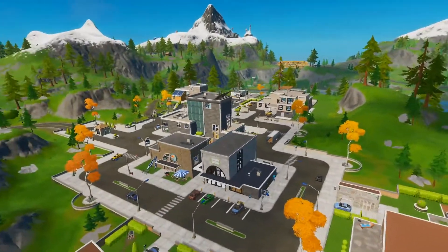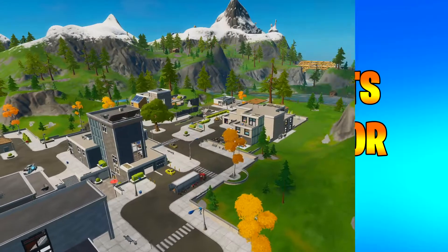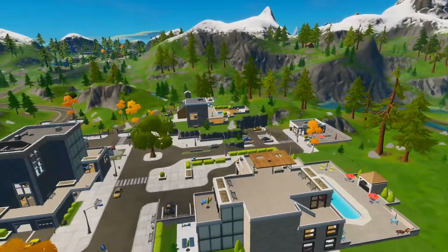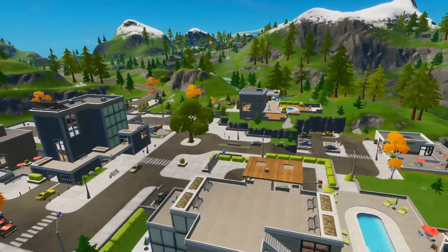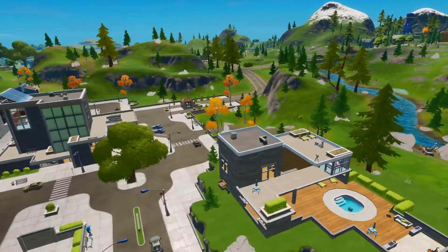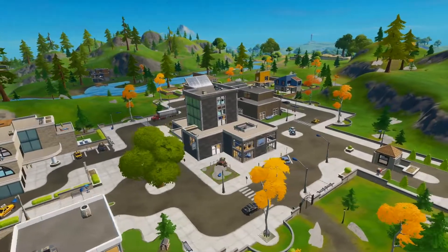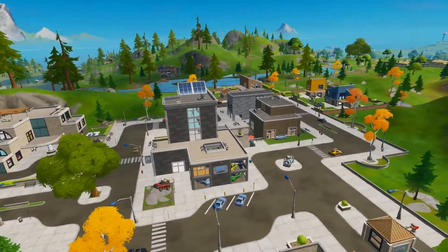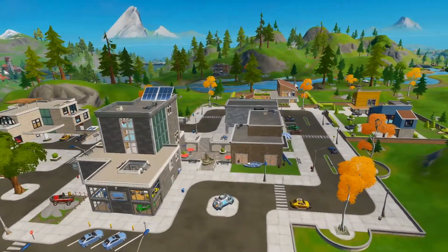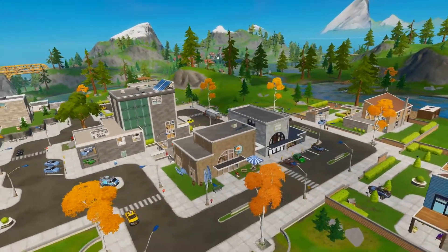In today's video I'm gonna be showing you guys how to complete the challenge called search for chests at Pleasant Park or Lazy Lake. This is a challenge from hide-and-seek loading screen challenges. I want you guys to complete this challenge at Lazy Lake. The reason for that is I searched the whole Pleasant Park and was unsuccessful in finding a house that has more than three chests. If you guys land at Pleasant Park you can complete this challenge, but you're gonna have to play maybe five or six games to get all seven chests. But if you guys land at Lazy Lake and follow what I tell you, you will complete this challenge in a single game.